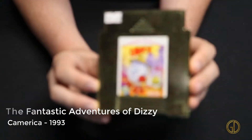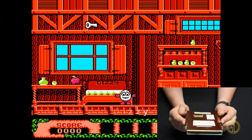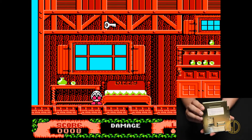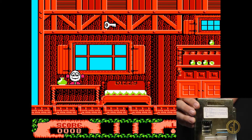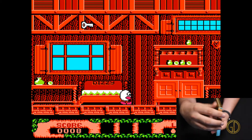Here we have our first unlicensed game — the Fantastic Adventures of Dizzy, released by Camerica in 1993. This game is your typical action platformer collect-a-thon but overall not very fun, and yeah that's pretty much it.